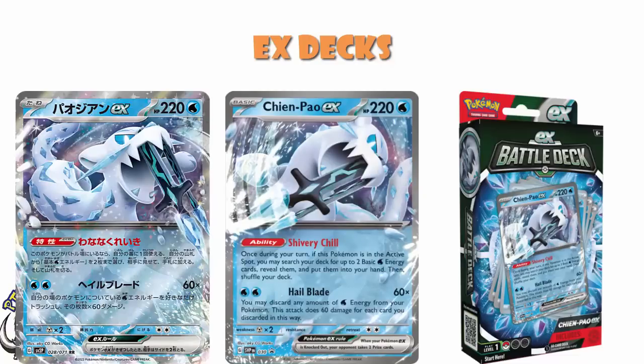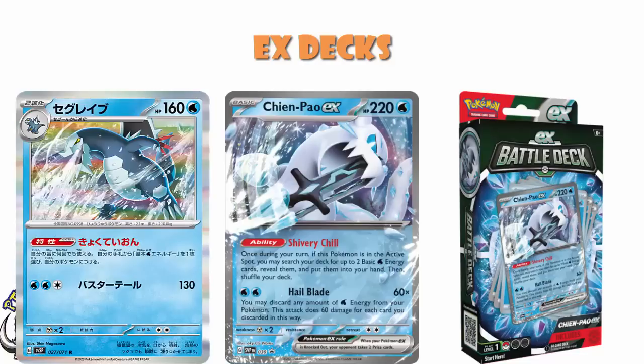It's got an ability whereby if it's in the active, once during your turn, you may search your deck for two water energy and put them into your hand. But that also needs to be borne in mind that this is once per turn per Chen Pao. Which means that if you can be switching between multiple, you can use it multiple times during your turn.